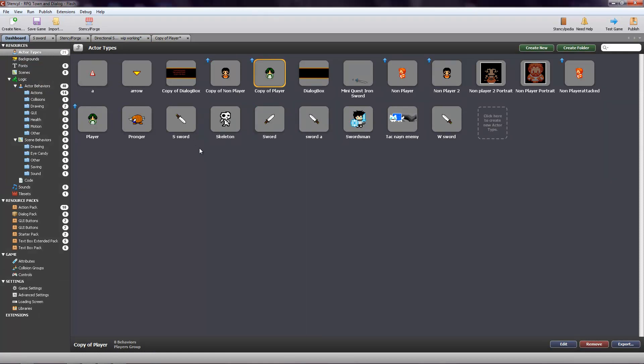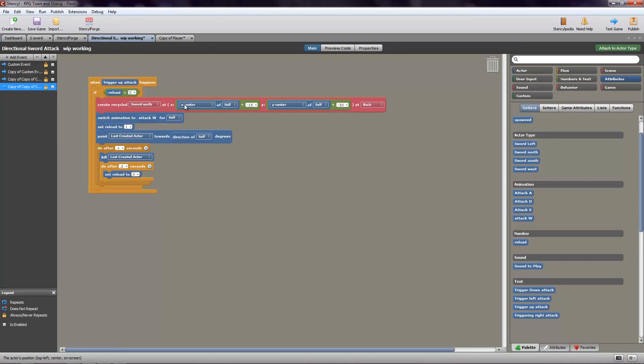So I have 'sword south' or whatever — this is the actual sword it's putting in. The reason it's called 'sword north' is because it's one of these attributes, and the attribute is the things that you created. So 'sword north' — 'at X center of self.' Self is going to be whatever actor has this behavior attached to it, so self is going to be your character.